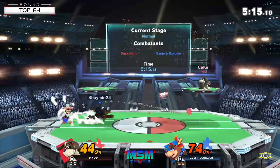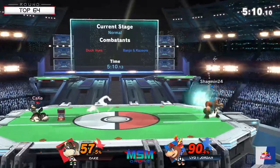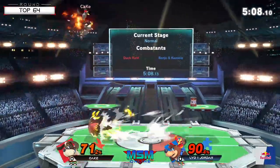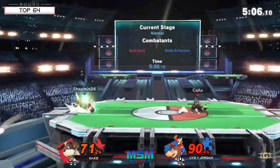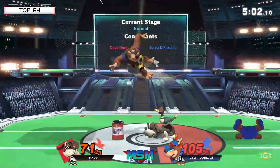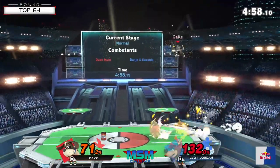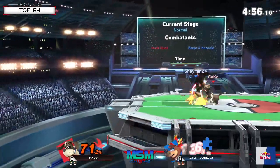There are a few setups that specifically Banjo and Kazooie can break and actually set up into Wonder Wing. It's all a matter of how Jordan can actually pull it off here. So far, what we're seeing Jordan go for is kind of the other way — most of the play being within projectiles. But finally, Kate gets the double side special here into the upper.